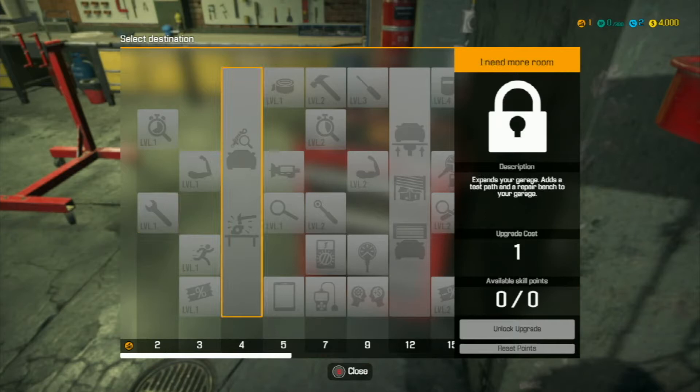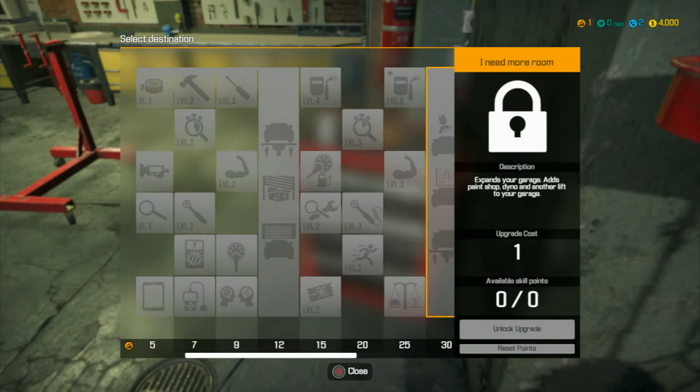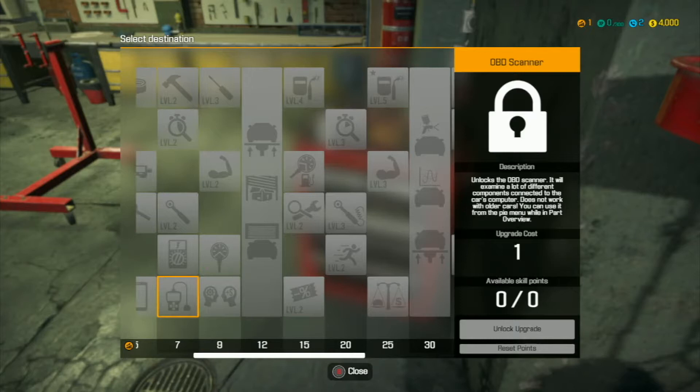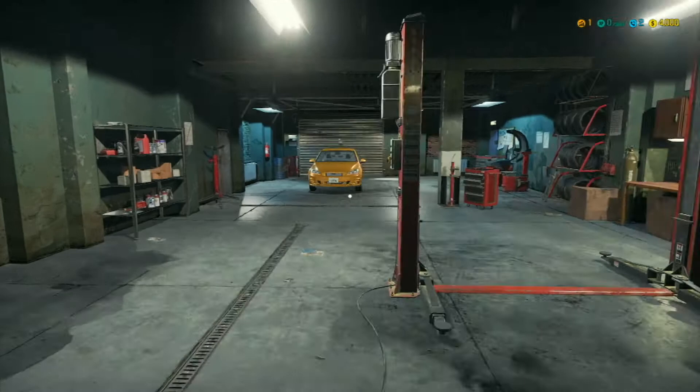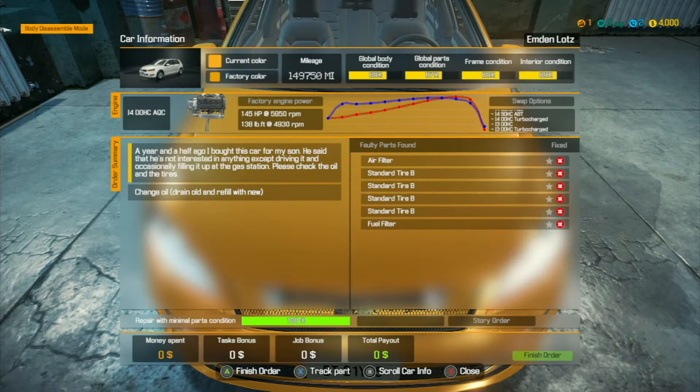These repair options will be helpful later on when we start building cars from scratch. If I come across a unique vehicle I may do an impromptu video, but for the most part we're going to stick to videos concerning story missions. Story missions show in blue, and you can tell it's a story mission when the screen says 'repair with minimal parts condition 100.' This particular one tells us we need four new tires, an air filter, a fuel filter, and an oil change.